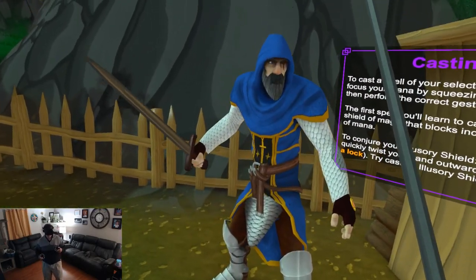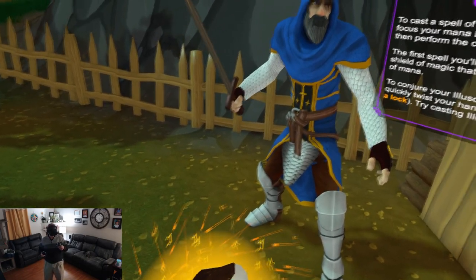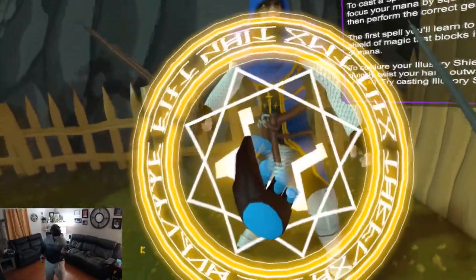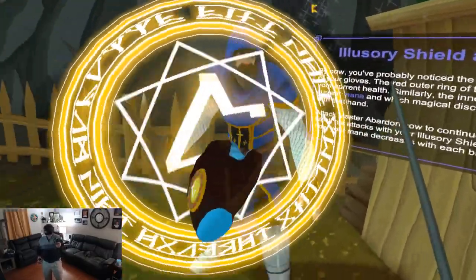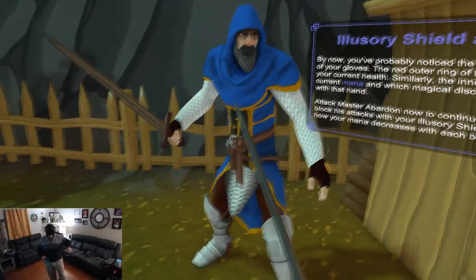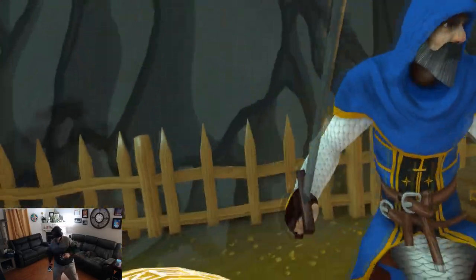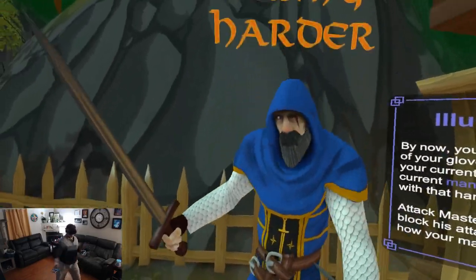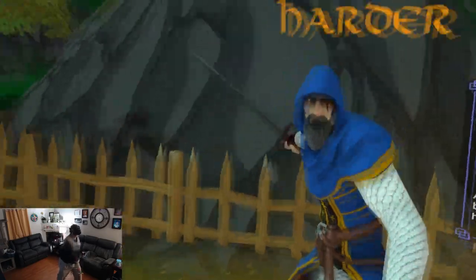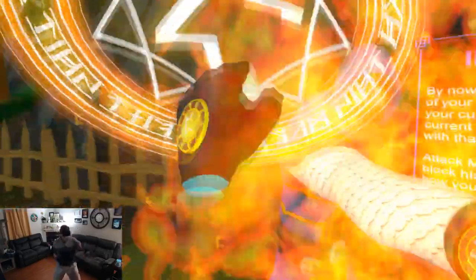Alright. To cast a spell of your selected discipline, you'll need to focus your mana by squeezing the trigger button, and then perform the correct gesture. The first spell you'll learn to cast is the illusory shield — a shield of magic that blocks. Okay, so that's kind of like a twist there. By now, you've probably noticed the medallion on the back of your gloves. I did. The red outer ring of the medallion shows your current health. The inner gaze shows your current mana and which magical discipline you've selected with that hand.